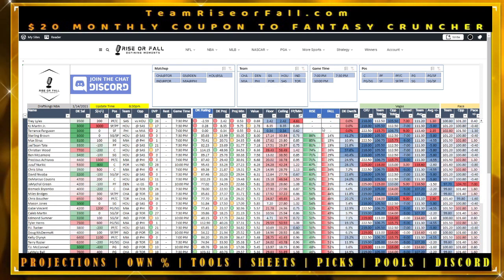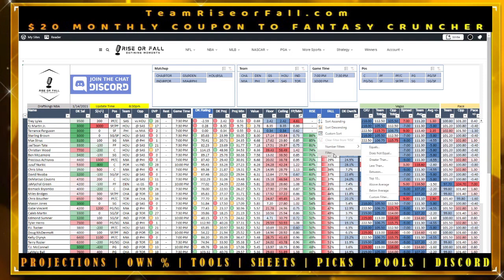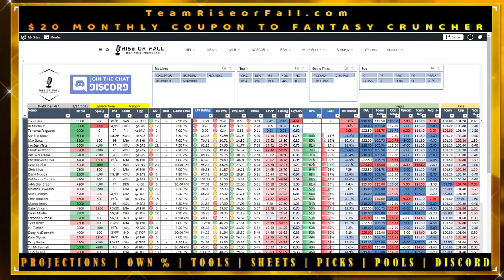The rise and fall categories show the probability of a player hitting 5.5x their value — a great way to look at building a cash lineup. You can usually grab the top two or three. Sterling Brown and JaShawn Tate were solid; Max Strus was hit or miss since you're looking at a guy with only 24 projected minutes, not ideal for cash. So top picks would have been Sterling Brown, JaShawn Tate, and Christian Wood — lock those in when building your lineup.